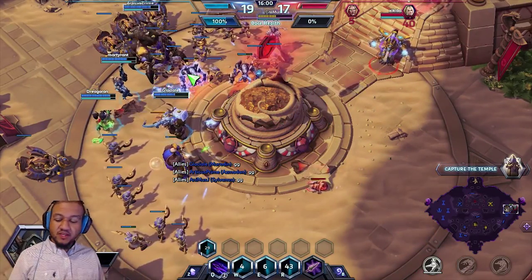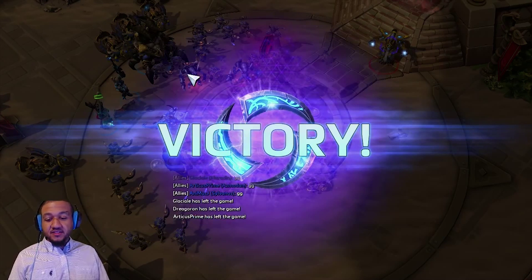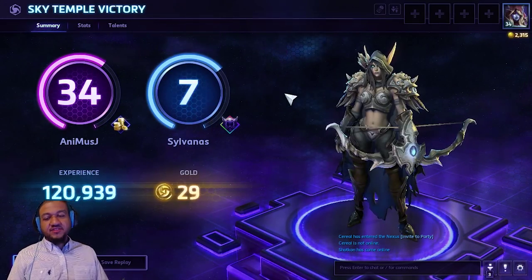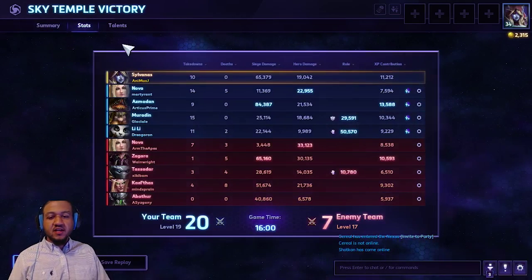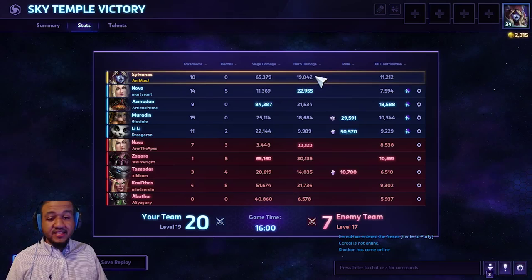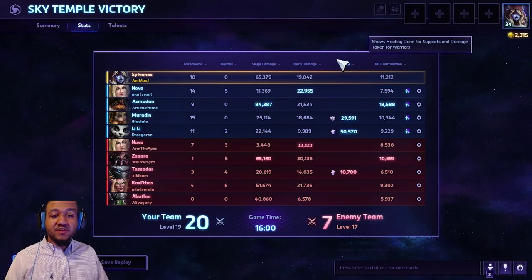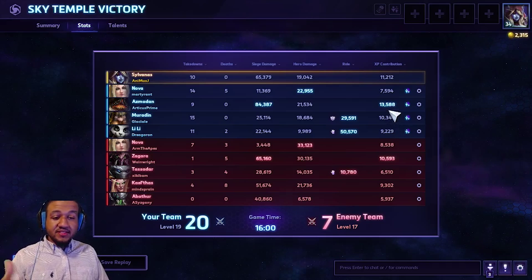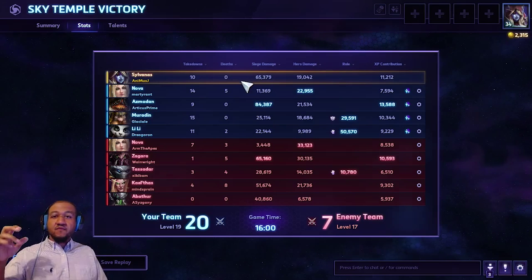Great game, good game everybody. The team played well. We conquered the objectives, which really just gave us that win even faster. We did not get to level 20, but I'll show you how this build finishes out. I've only been playing with her for two days and I already got her to level 7 — that's how much I like her. Looking at our stats: 65,000 siege damage right behind Asmadan who did 84,000, 19,000 hero damage right up there with everybody else. This build is very balanced and well-rounded, specialized in all the fields you need for a great team.